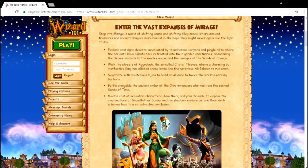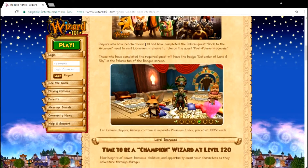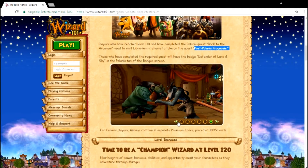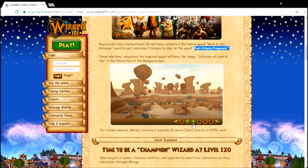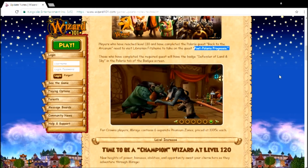The first thing it says: 'Explore the vast dunes punctuated by treacherous canyons and jungle rivers.' Here's the picture they gave us. Players who reached level 10 and completed 'Back to Arcane' need to visit Librarian Frix. Oh, this is a beautiful city — look at it! I cannot wait till Test Realm comes back online.